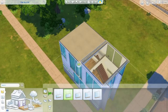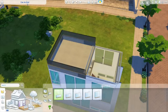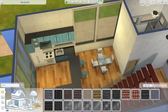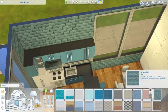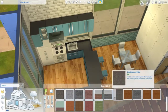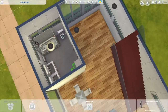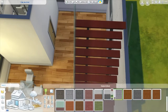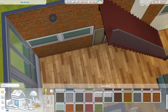The room actually ended up being bigger than I thought it was going to be, so I was able to put a little desk area up there. Your sim can use it, or you can replace it with an easel and have a painter sim — I just put a computer up there.